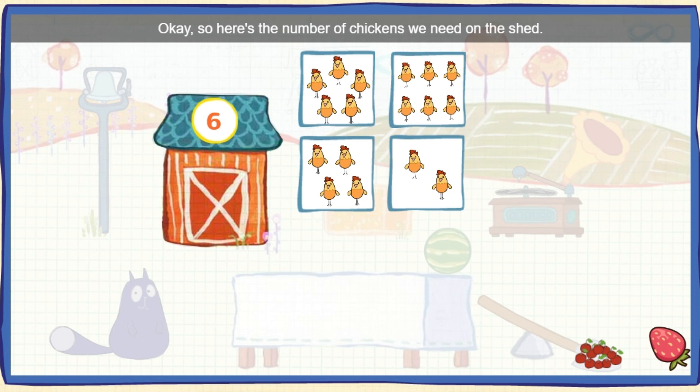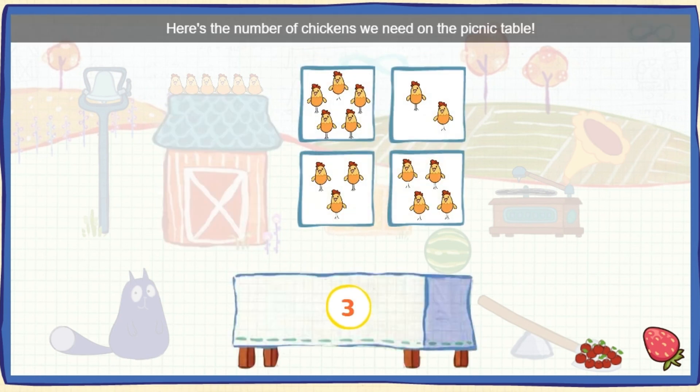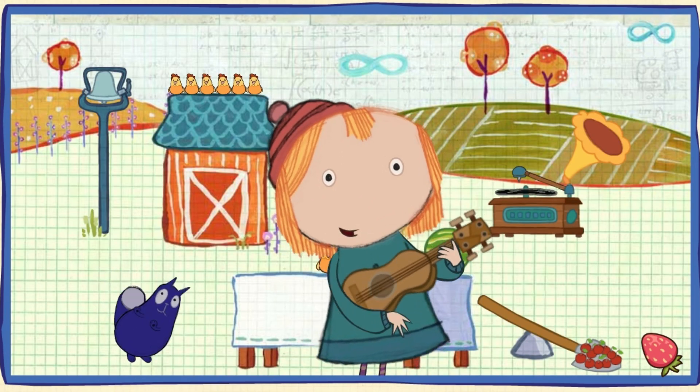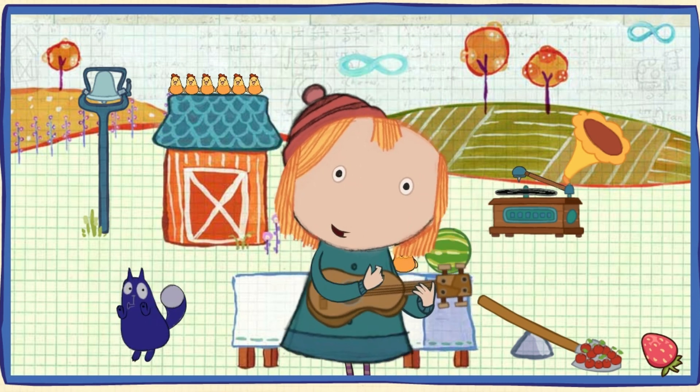Okay, so here's the number of chickens we need on the shed! Could you click on the box that has this many chickens? One, two, three, four, five, six! Six chickens! Great! Here's the number of chickens we need on the picnic table! Could you click on the box that has this many chickens? One, two, three! You did it! The snacks are gonna fly!